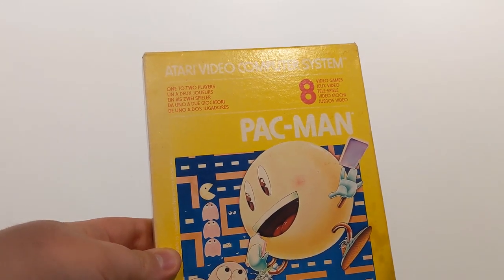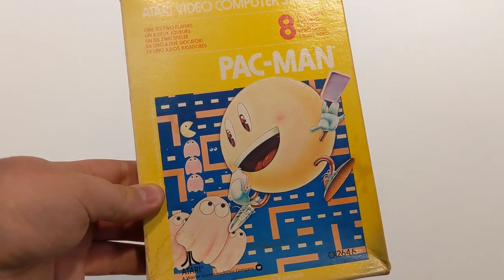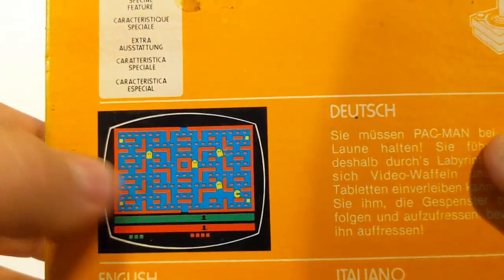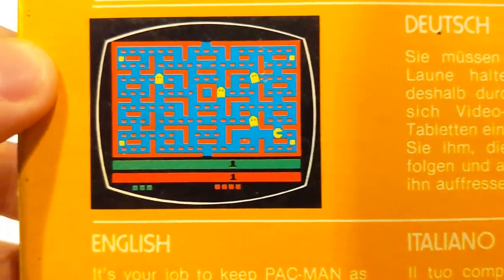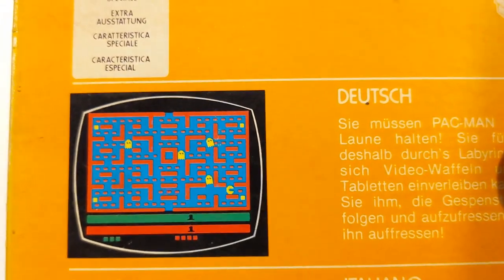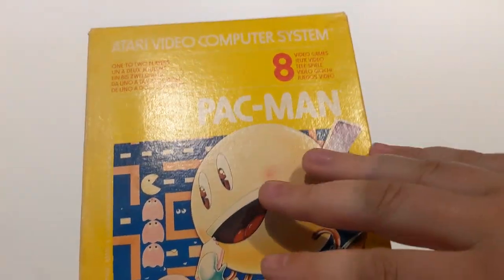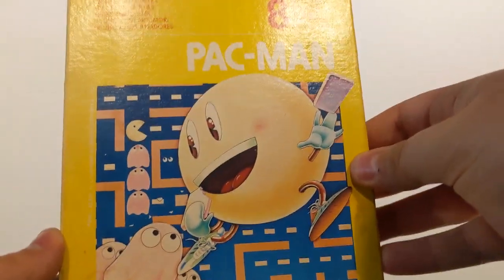Pac-Man on the Atari — this was not well-received when it originally came out, because it was very different from the original arcade game. The colour scheme is blue and red instead of black and blue, the ghosts look different, and Pac-Man looks different. It just wasn't as well polished. There's a story behind Ms. Pac-Man where some college students redesigned the game so it was closer to the original — that's sort of how Ms. Pac-Man was made, and it was a lot better received. The Atari 2600 Pac-Man cartridge was a bit disappointing for many.